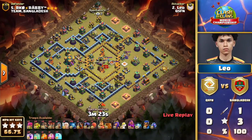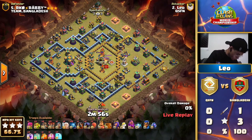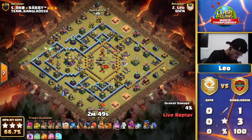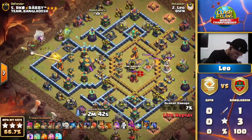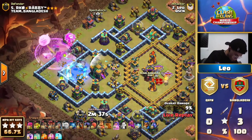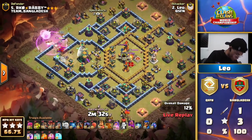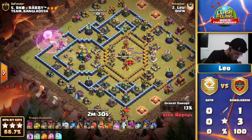We have the next base coming in, which is going to be a really interesting-looking one. We have Leo now coming in with the Queen Charge — George Lado. This is one of the most entertaining attack styles right now, because a lot of pros are adding up the King with the Warden together. We've seen the Warden with Lalo for ages, but now people like to run the King with the Warden. It's a Tornado Trap Charge, and this is an aggressive charge with the Queen.